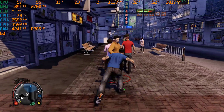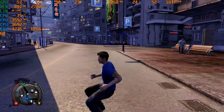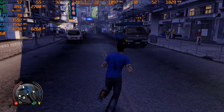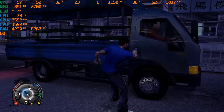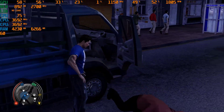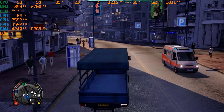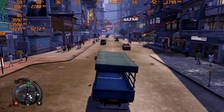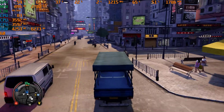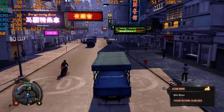When I tested Sleeping Dogs on ultra settings, I faced serious issues — FPS was about 17 to 22 and sometimes dropped to 1, which is really bad, especially since Sleeping Dogs was released in 2012. The dropping may be because it's not well optimized with NVIDIA graphics cards, but still on the right settings the game runs at a solid 60 FPS.